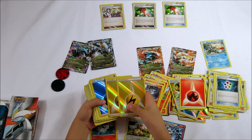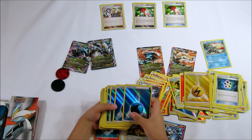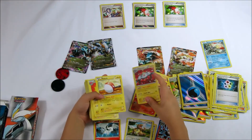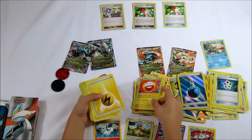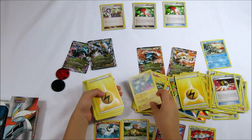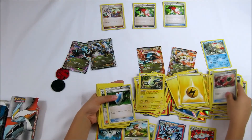Four shiny electric energies, four shiny water energies, and a Magnetism, an electric energy, an air ball, a Magnetism, another Magnetism, an energy, a Magnetism, an energy retainer.